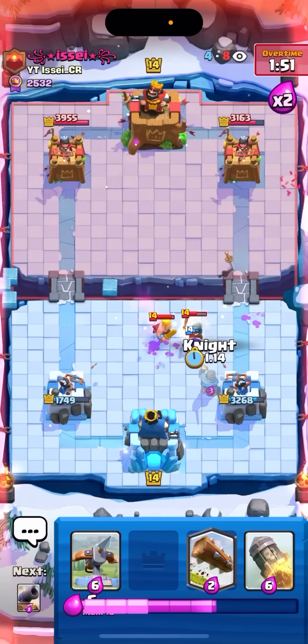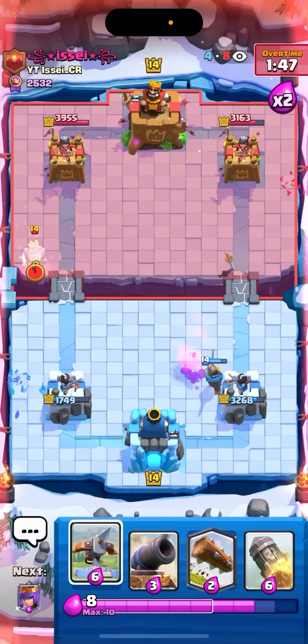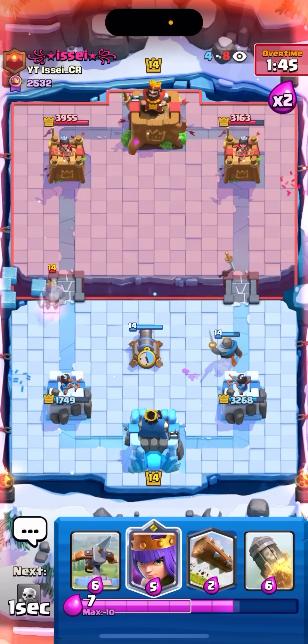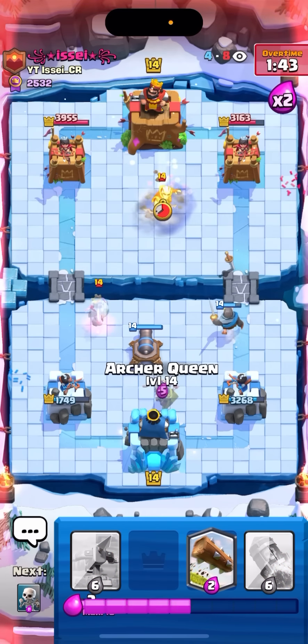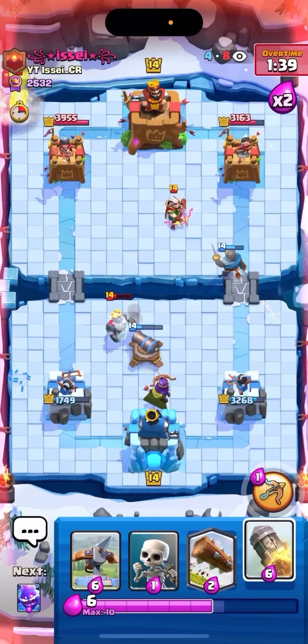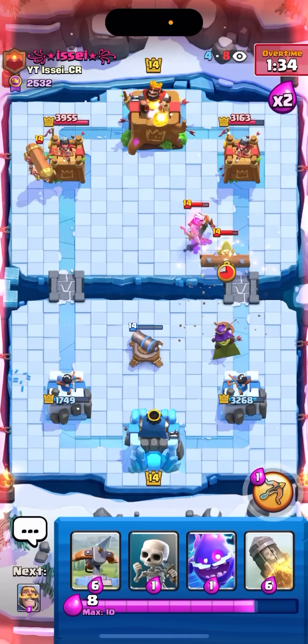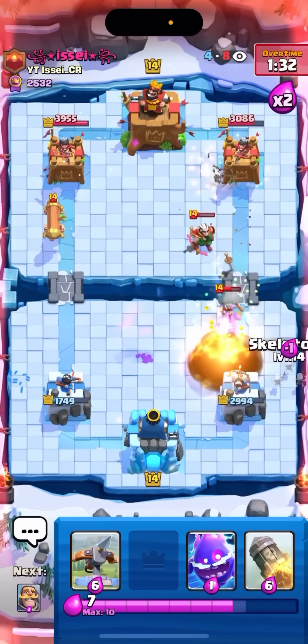I'm gonna pop my ability, go skellies on this, just gonna e-spirit — oh my god, really good zap, kind of caught me off guard with the zap there so I had to knight, kind of like panic knight. I'm gonna cannon the middle. I'm not really gonna play it high because he hasn't really been going for fireballs on them. I'm gonna queen above my king on the right side — can't go on the left or he gets a really good fireball.